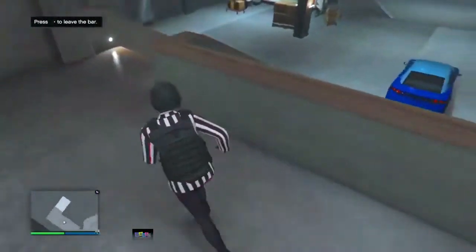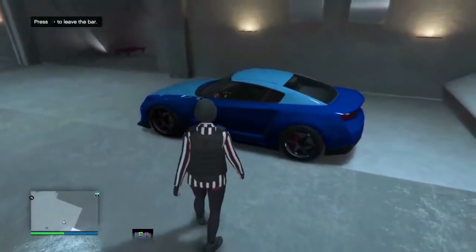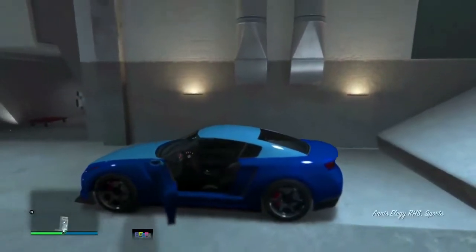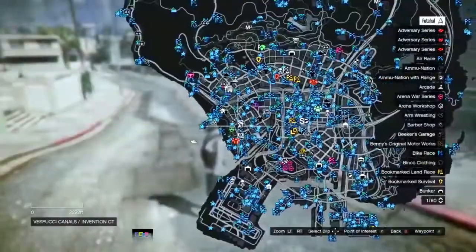This is the important detail: press Y to sit in the car. When you're about to sit down, press right D-pad and hold RT. You'll either spawn on foot or the car will turn invisible — both work.